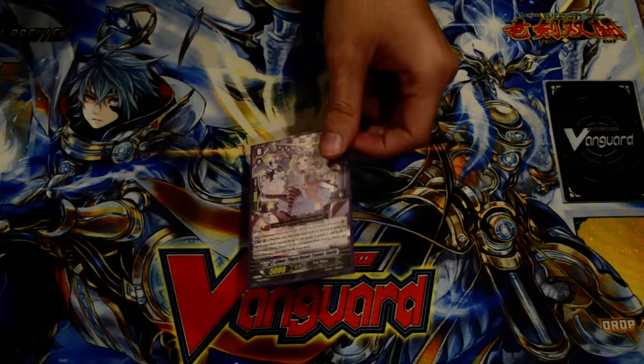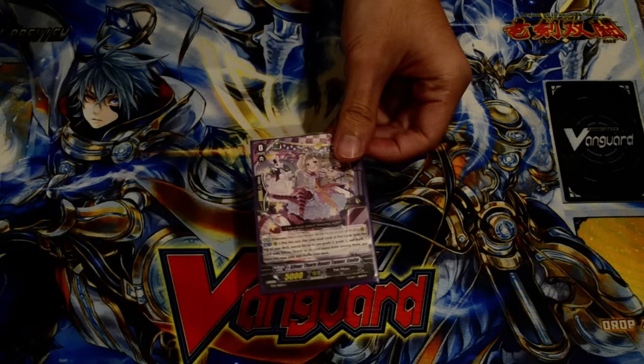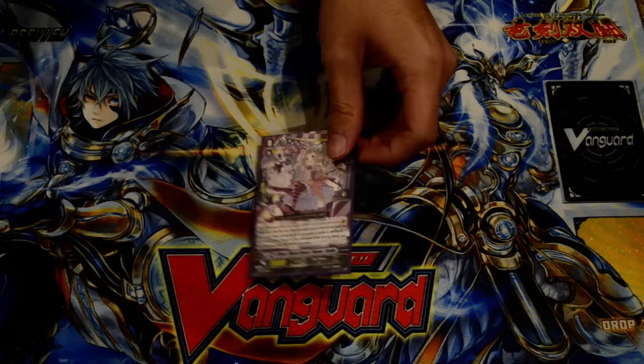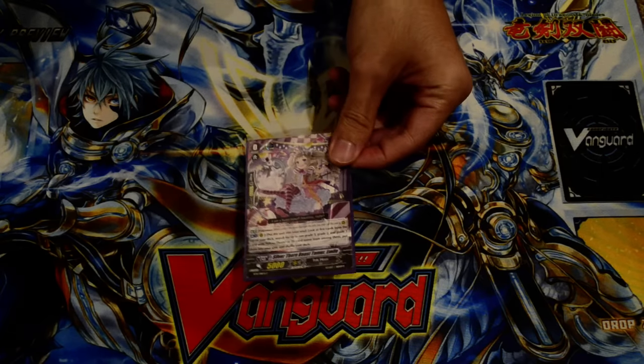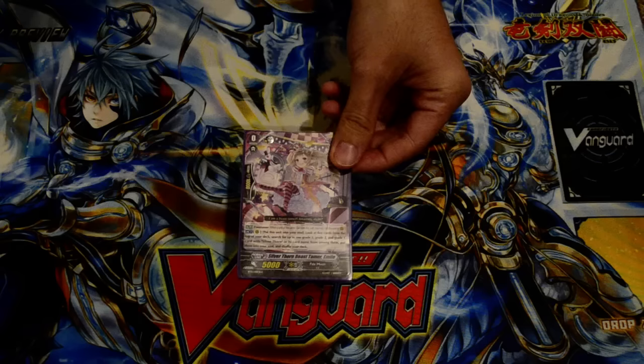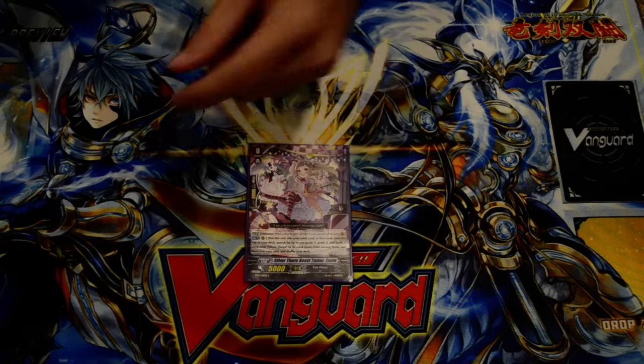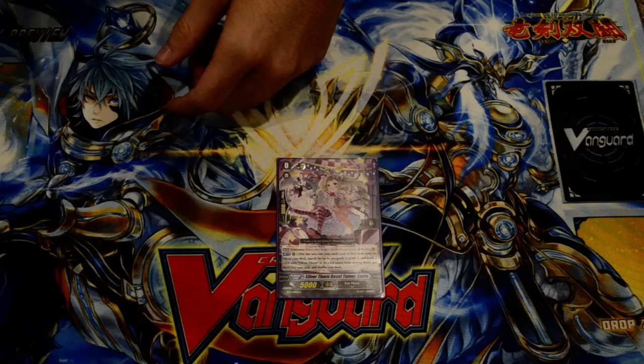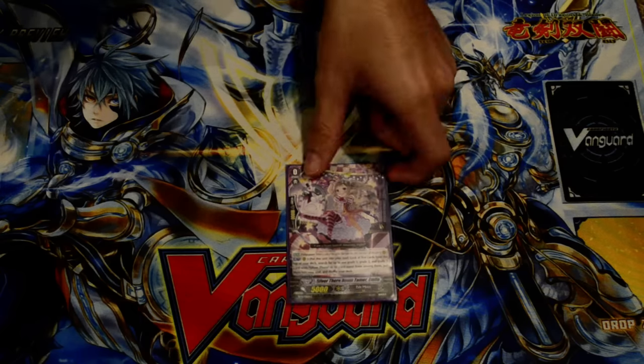This is also great against Retirer or other control-based decks where they lock it or whatever. Since turn 1, if you know that it's going to be Retired early or the possibility is there, just put it right back in the soul and you get this and potentially 3 other cards. It's just really nice in utility.